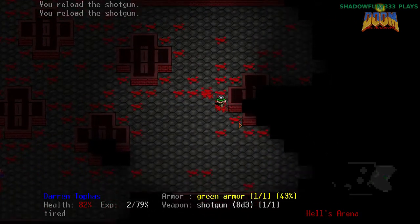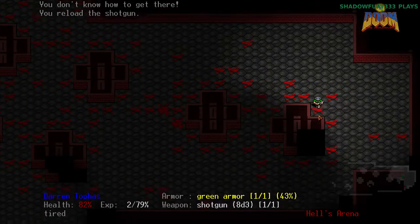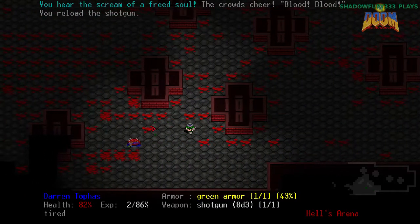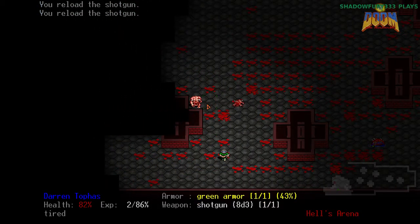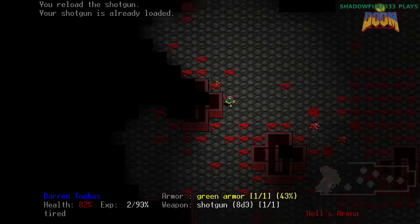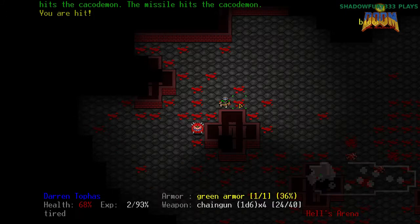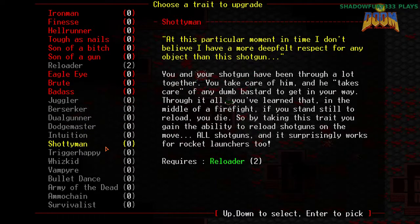One last thing about shotguns I forgot to point out — they do push back enemies. For anyone who's played Doom, pinkies are really annoying enemies that will just happily run up to you and chew your face off. Doom RL is no different, but shotguns do have knockback, which at least prevents them from hitting you too hard. However, demons do have armor, which means shotguns are still not the most efficient option. Since I'm going for a very shotgun-oriented build, I'm going to chain gun this guy dead — and that's where the shotgun's knockback becomes useful.